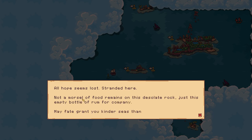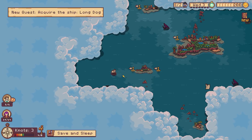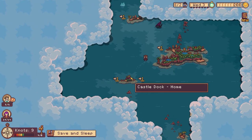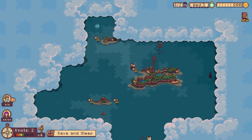There's a bottle! 'All seems lost — stranded here, not a morsel of food remaining on this desolate rock, just this empty bottle of rum for company. My fate grants you kinder seas than me. If you possess a hearty amount of wood you might yet salvage my beloved long dog.' That is very concerning — what's his long dog? That's dodgy.